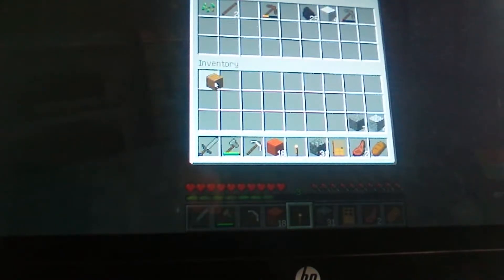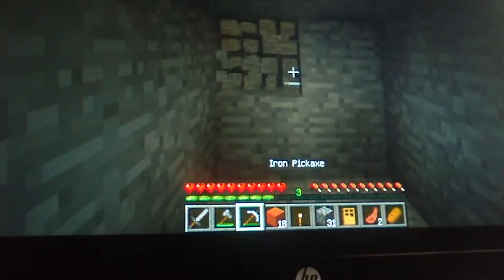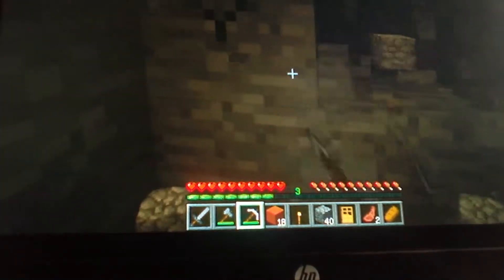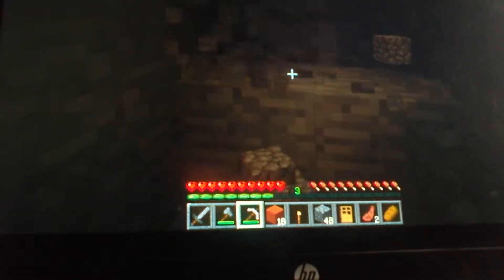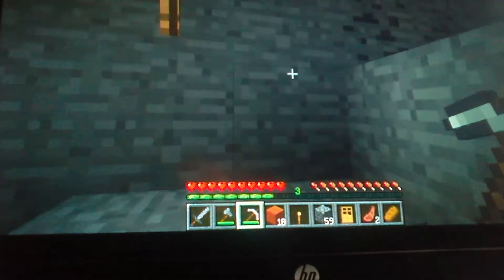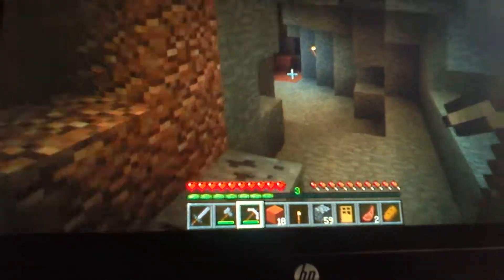Let's place everything we don't really need back in here, then head out and keep on digging. I might go five more blocks in and if I don't see anything I'll give up. Nothing really to be seen. This could just be an entrance — I hear a skeleton! Oh yeah, above. I need to create a doorway over here so nothing can get in.